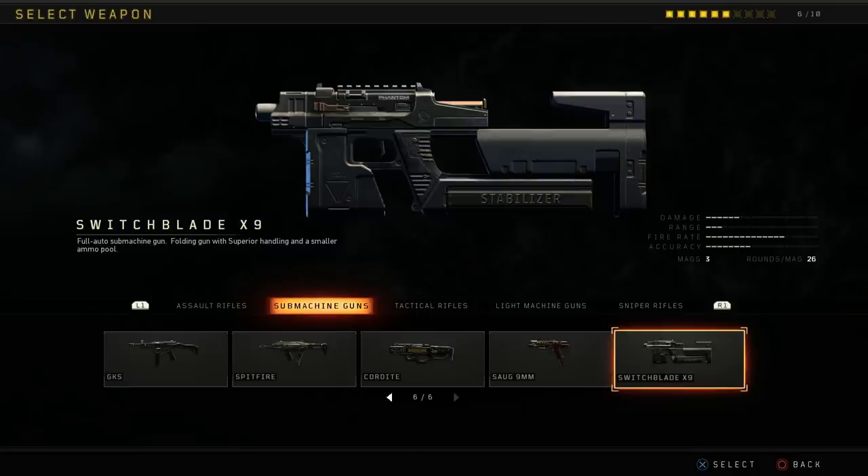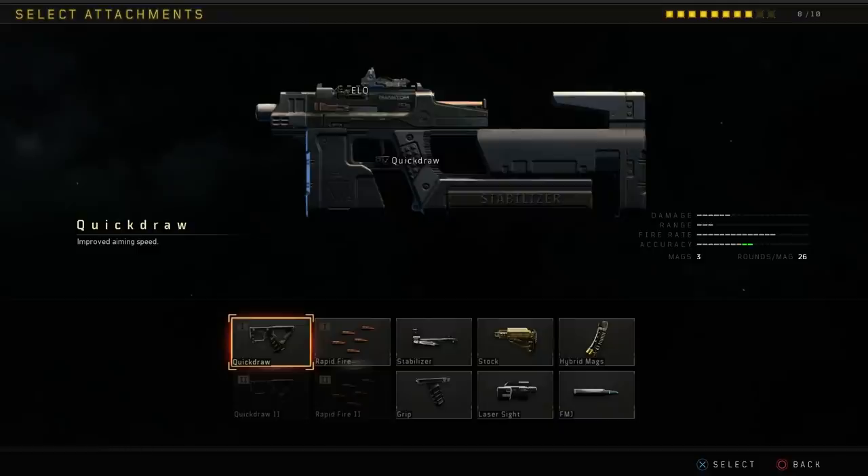I was playing against a bunch of YouTubers who are really good at the game, so it's possible that it is a little bit better than I remember it. You do have some pretty good attachments for it. The thing with this weapon is it's only a 26-round magazine, so you pretty much have to use hybrid mags. The attachments you have left are Quickdraw 1 and 2, Rapid Fire 1 and 2, Stabilizer, Grip, Stock, Laser Sight, and FMJ. Most of the time I was using Rapid Fire 1, Rapid Fire 2, Stock, and Grip.